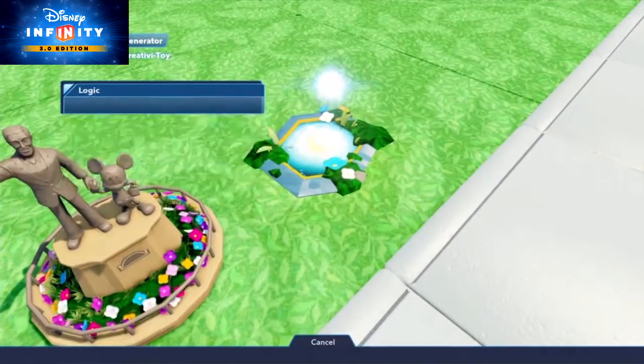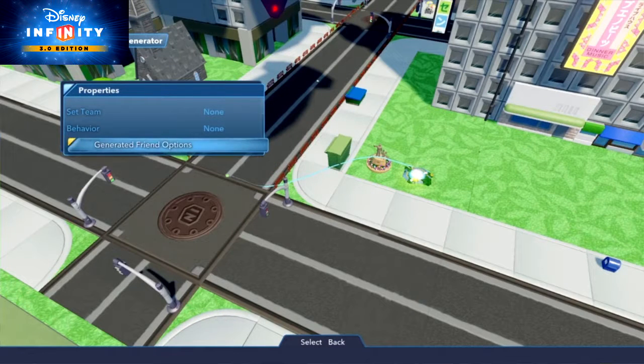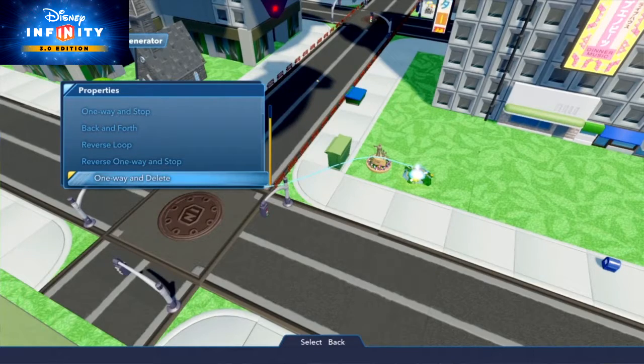You can use a friend generator to spawn all the townspeople you want in the parade. Once connected, you can go to Properties, then Generated Friend Options, and in the Movement style, choose whether they loop, go back and forth, or automatically delete once they reach the end of the path.